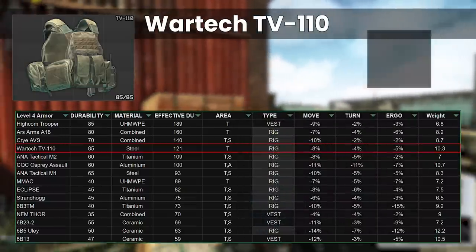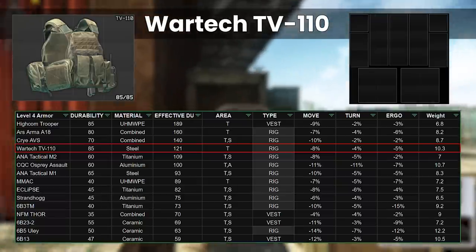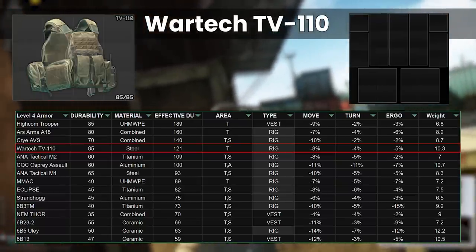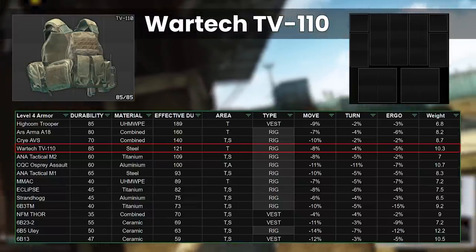That said, the TV110 is another rig with great internal space, and is very similar to the AVS with two 2x2 slots, but has the same downside of getting taken frequently due to its 3x4 size. It has a good repair rate being made of steel, however has high insurance costs at our third most expensive.